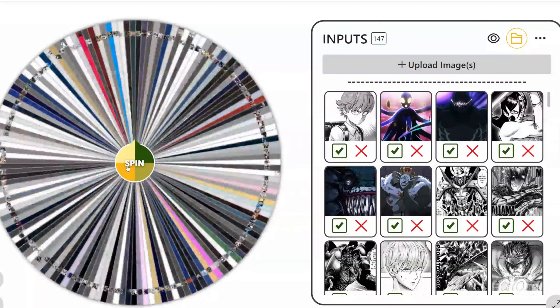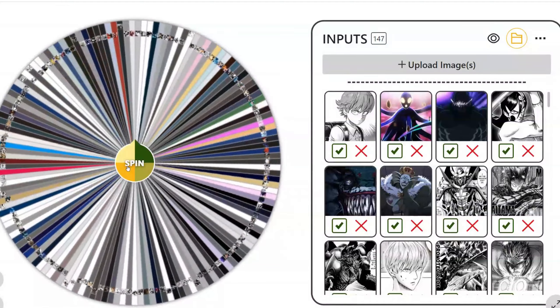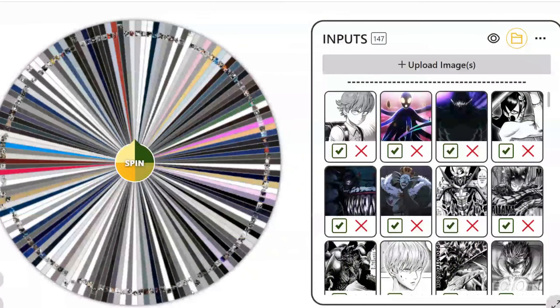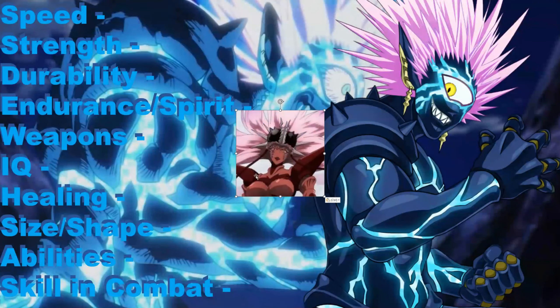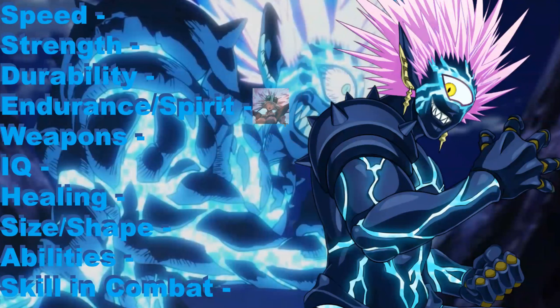Let's see who the first character is. Unlike last time, we have a pretty decent idea of how strong released Boros is, unlike with armored Boros. So now we can actually see if we're going to win or not relatively well.